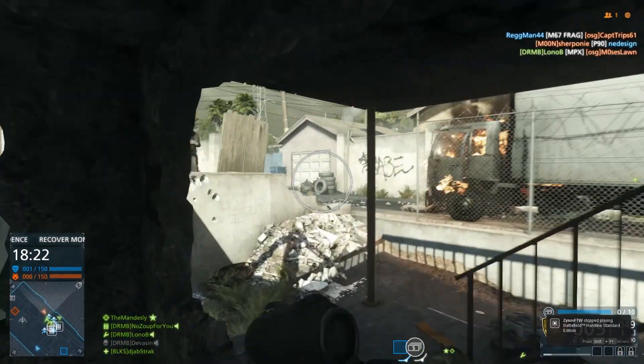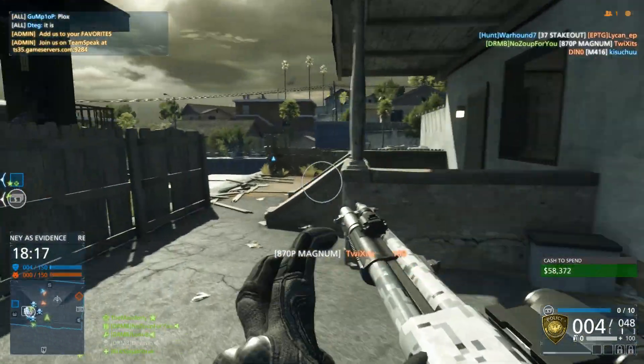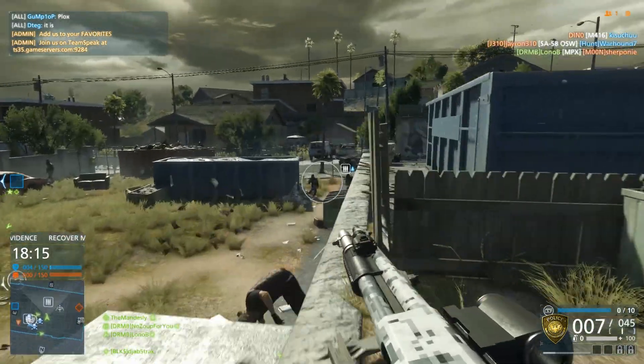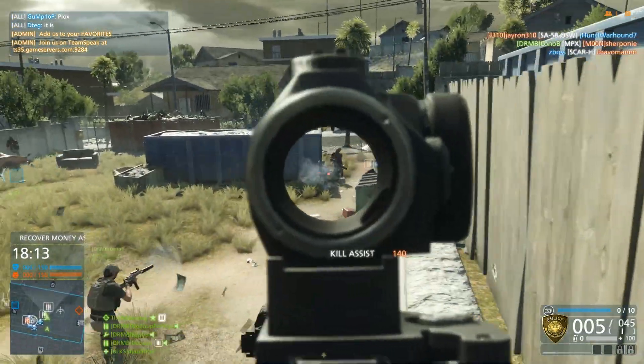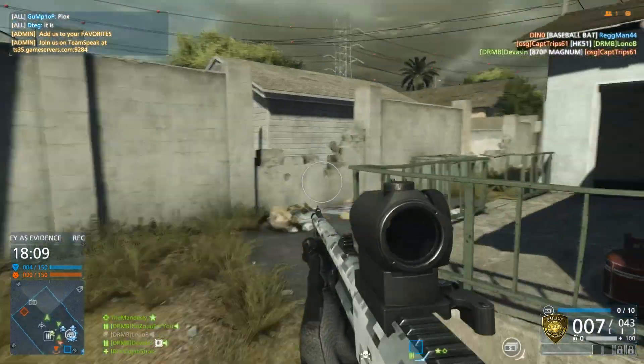Up to around 10 yards, the 870 will give you a one-hit kill. Out to about 25 yards, it could take up to 3 or 4 shots. For all but the luckiest, those 4 shots will likely result in your death. So choose your battles wisely — not every one you pick can be won.